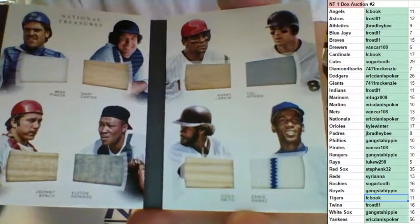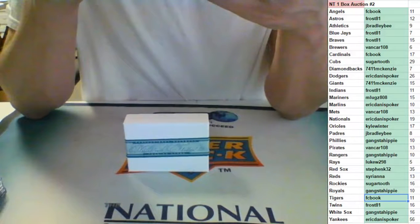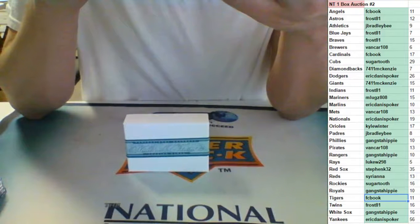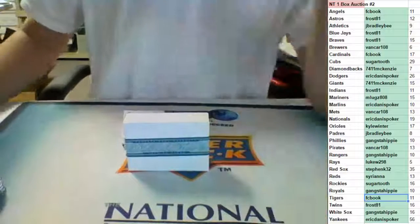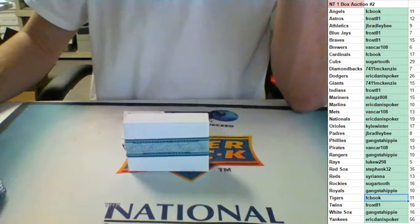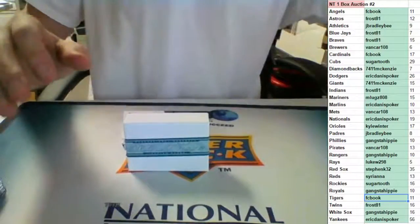Good luck everybody in the random. The teams in the random are: Braves, Red Sox, Phillies, Orioles, Dodgers, Nationals, Reds, Reds, Orioles, Padres, Cubs, and — let me look that up — Elston Howard is Yankees, so the New York Yankees are in on the random. Here's the dice roll for the booklet, five times.